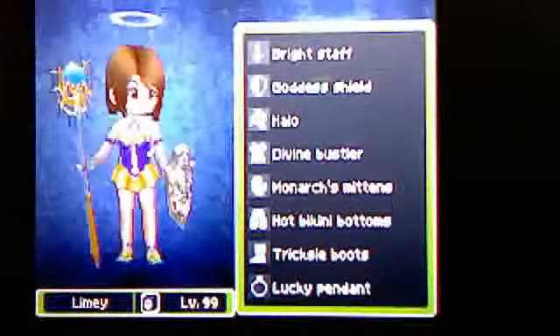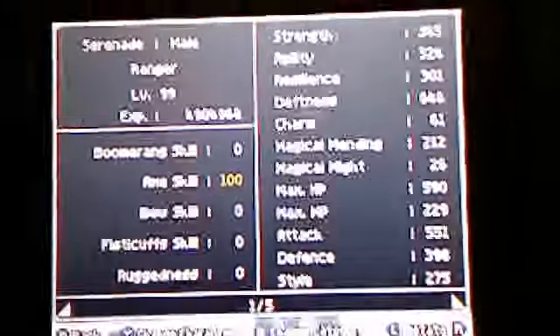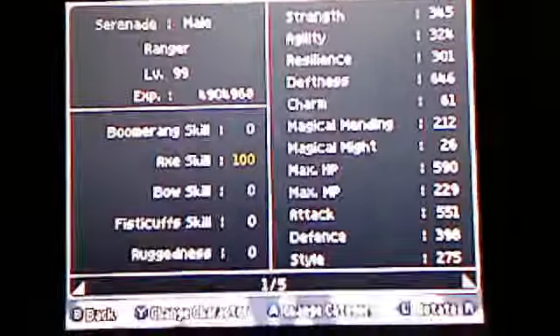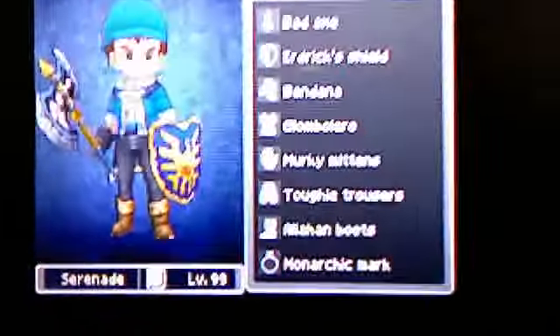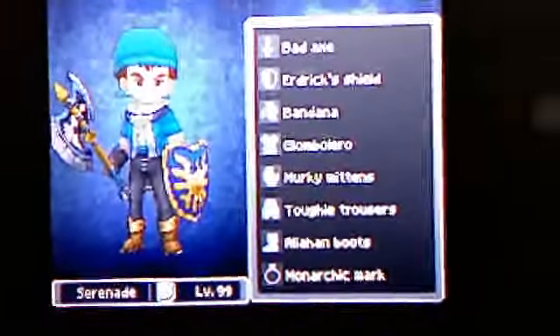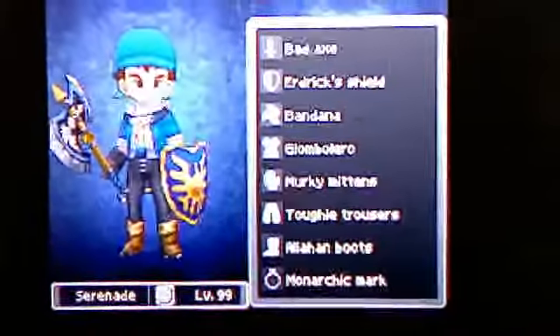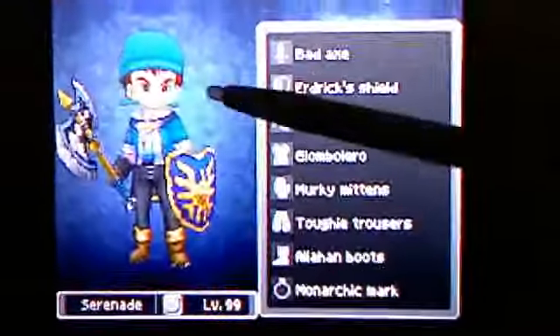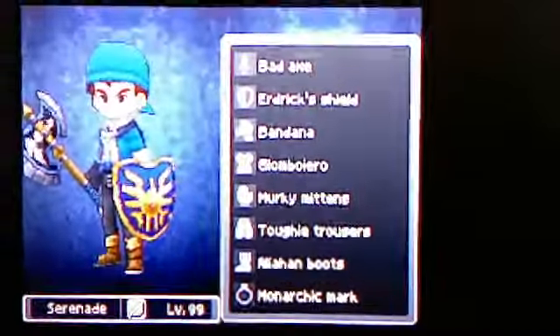Anyway, next we got Serenade. He's my ranger; he also does a variety of things. He's kind of like a support character — he debuffs defenses, or lowers it, and also gets rid of tension because of the Bad Axe, which isn't bad at all. And I know neither of these two items are particularly good, but they look good, and I do care about that to a degree. Look at that — it's badass.